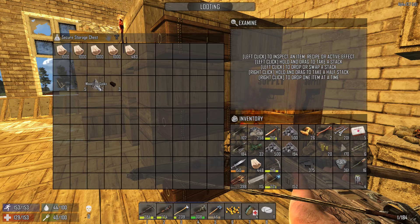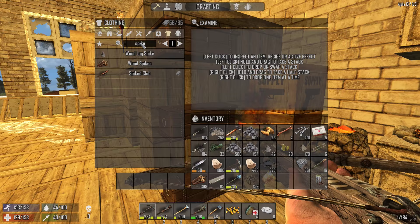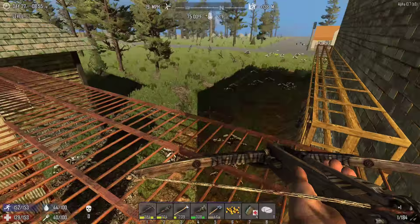Feel free to leave in the comments what exactly is from the mod versus what has actually changed with Alpha 13.7. Either way we're going down now and we're going to take some wood with us because we need to craft more spikes - both log spikes and normal spikes.